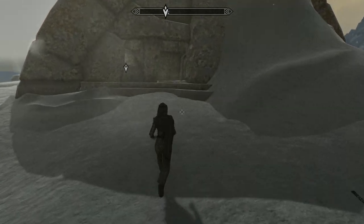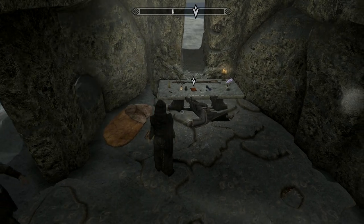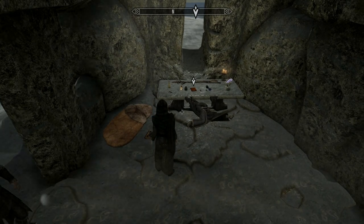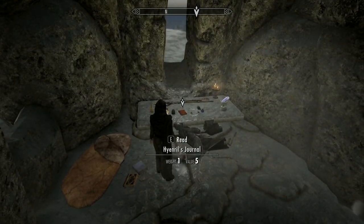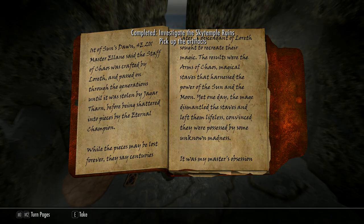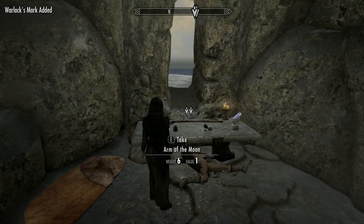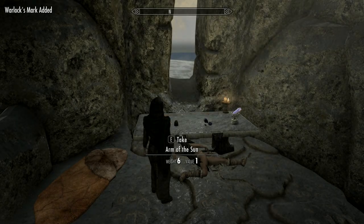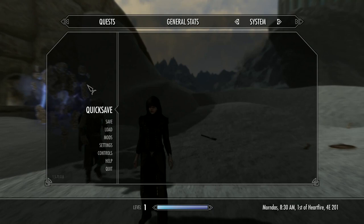Once we've dealt with these fine gentlemen, we pop into the barrow. There are some bits and bobs worth picking up. Right next to this is a door entering into the tomb itself — don't forget there's a decent chest there. Make sure you read the journal and pick up the marked artifacts. And don't forget to pop into that room, though beware there is a draugr in there.